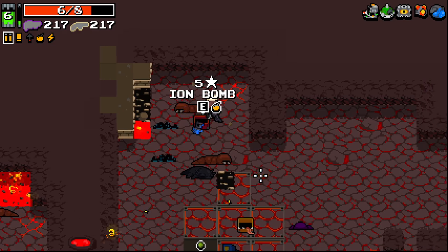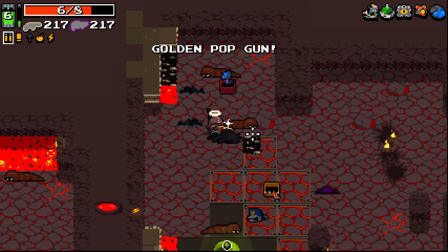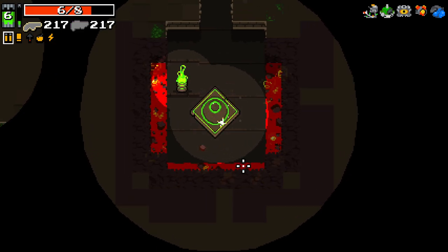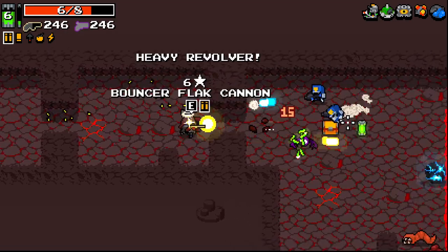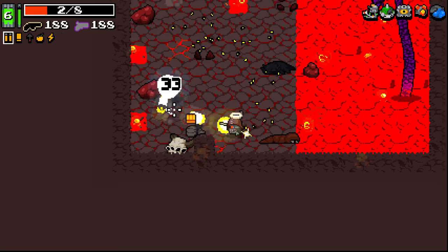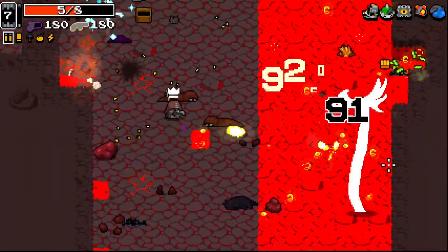Ion Bomb seems pretty good, although I'd have to leave my gold pop gun behind, which is kind of sad. I'm going to keep it because I've got shotgun shoulders. I want to work with shotgun shoulders. Heavy revolver - heavy weapons are always good. Almost died there. Second stomach helping out a lot.